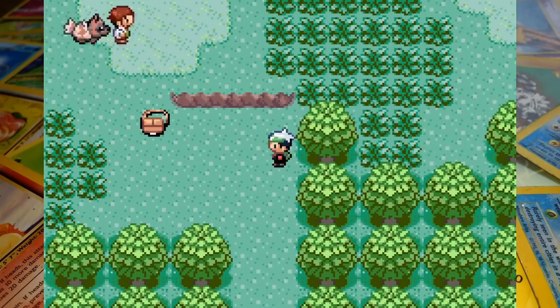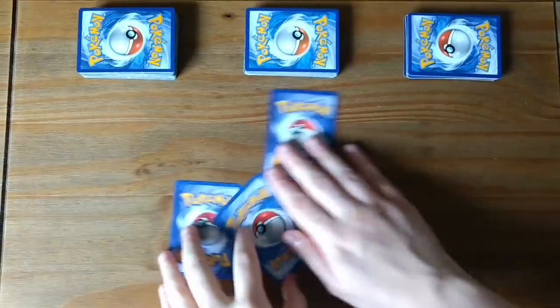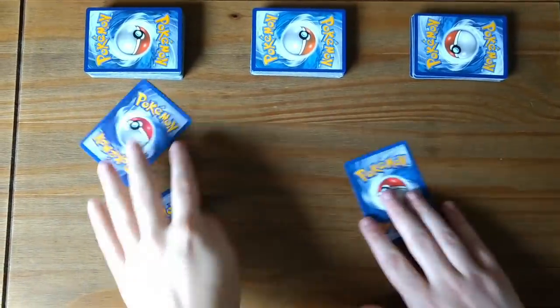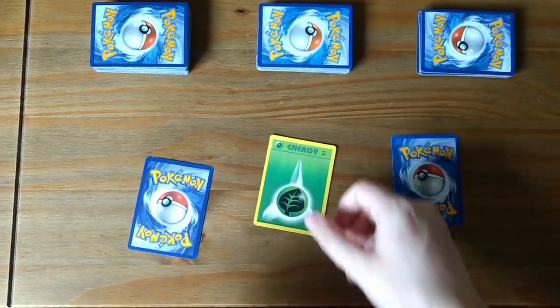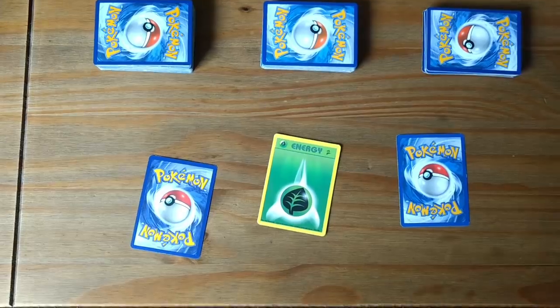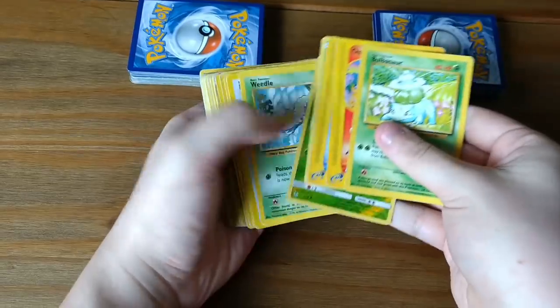Let's draw our first card to determine Mei's starter. I don't have cards for Trico, Torchic or Mudkip so we're going to be using energies instead. It looks like Mei will be going through the game with the Grass starter. It's tough to know if that's good or bad right now because who knows what teams we'll be using against her.